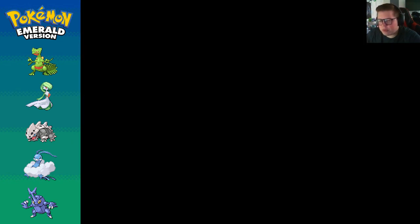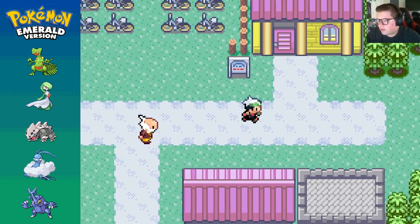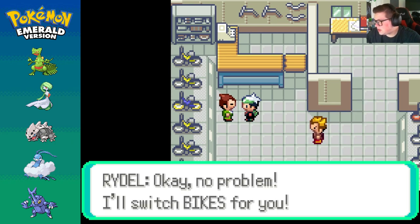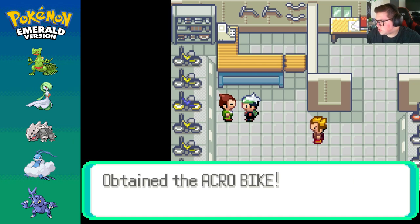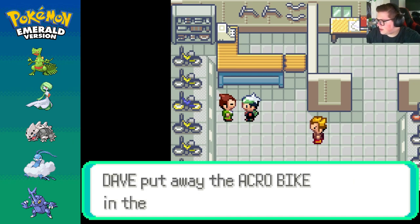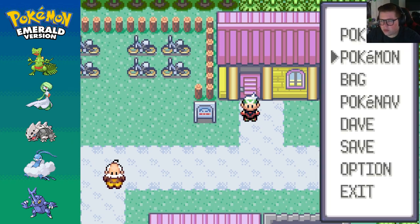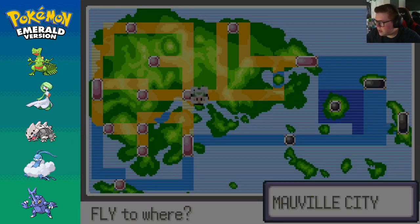Hey, how's it going everyone? We're playing some more Pokemon Emerald. Here's what we have to do — now that we got that Magma Emblem from the guy, we can actually start entering hideouts. First things first, we gotta go to the Jagged Pass and enter the hideout and get back the Red Orb — is that what we're doing? Not 100% sure, but let's give it a whirl.